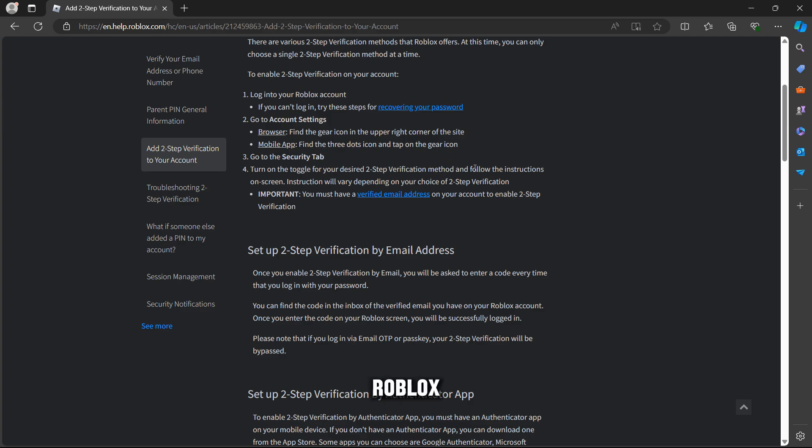Log into your Roblox account. If you can't log in, try these steps. There are more steps you can use to turn off two-step verification. You need to have a verified email address — that's important.